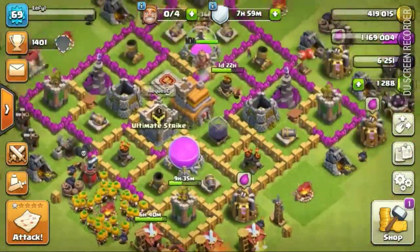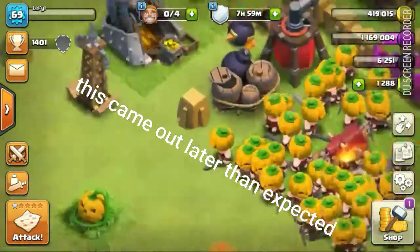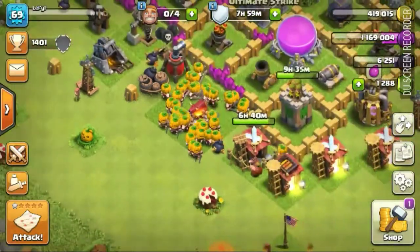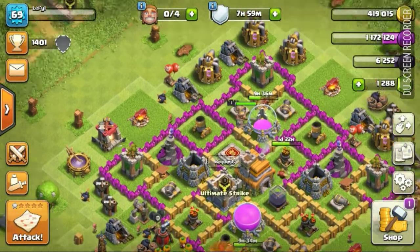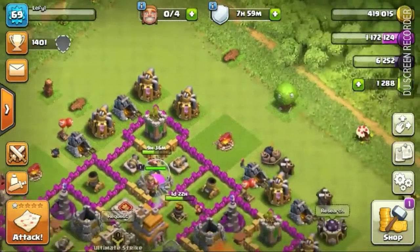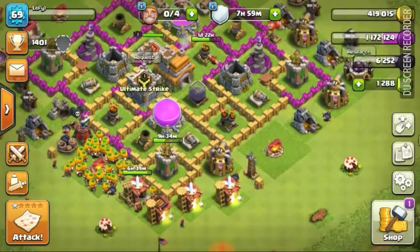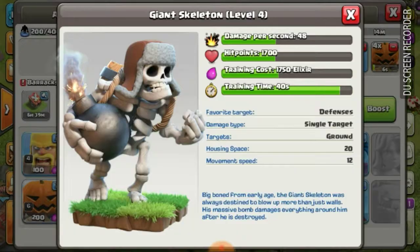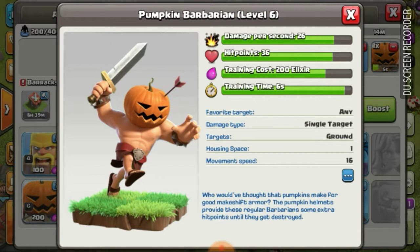In this video I'll be showcasing the new Halloween update. As you might notice, the barbarians are different — they have pumpkins. I hope those pumpkins smell good inside there. This update came out on Saturday, October something, and it's pretty cool. I love the new giant skeletons. Sadly they're not going to be in the game forever, but they're very strong — they take up 20 housing space and they're basically stronger giants that drop bombs.